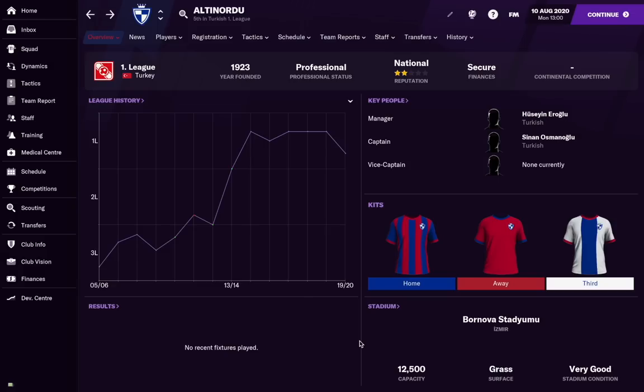Hello everybody, Jake here for FM Scout. Today's episode of Wonderkids to Superstars features a quite unknown player playing for a club not many people will know about, but he goes on to be one of the best players at the end of this simulation — he's absolutely nuts.